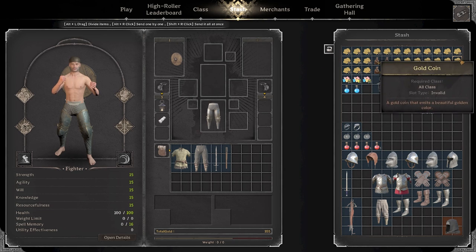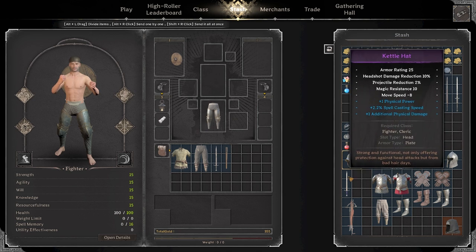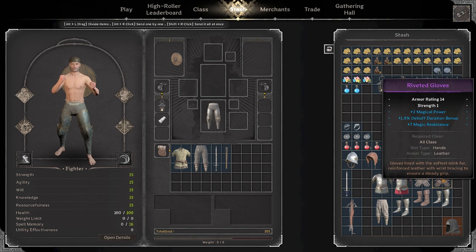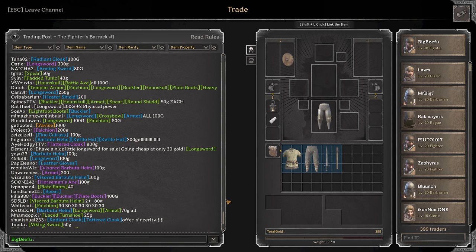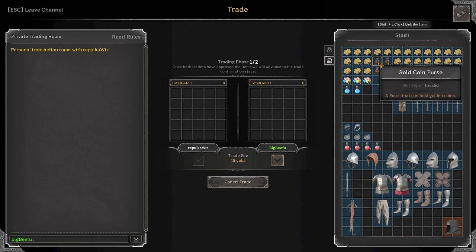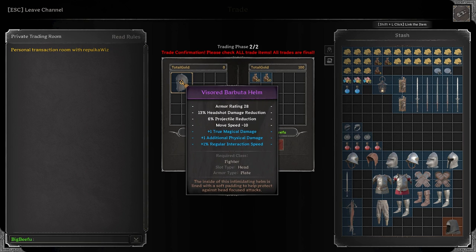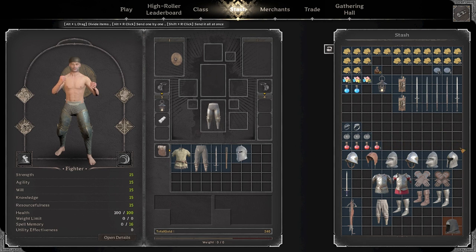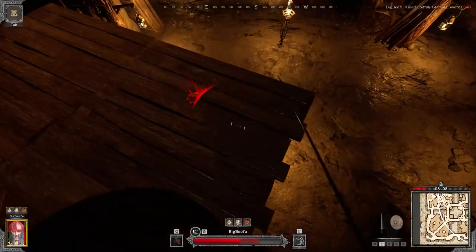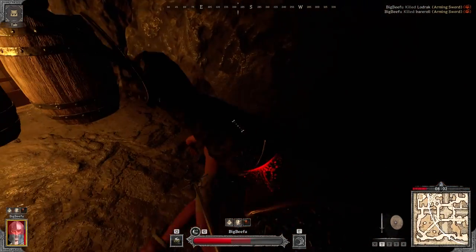After a good couple of runs, this is what I came out with: a bunch of greens, blues, a few purples, and a decent amount of gold. Nothing too crazy, but it's a lot better than having nothing at all. And if you ever need to buy more stuff, just go over to the trade market and find a purple item at a decent price. As a fighter, you're going to look for health, damage, physical power — anything a big strong man would need, that's what a fighter needs. And that about covers the fighter! Let me know in the comments which class you'd like me to play next, and I'll see you all next time. Peace.